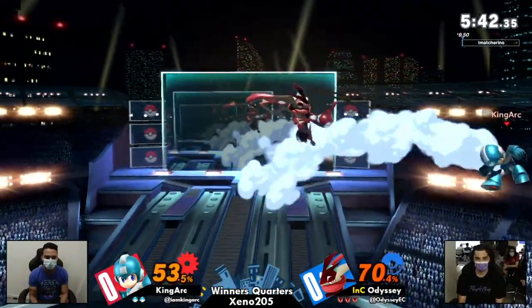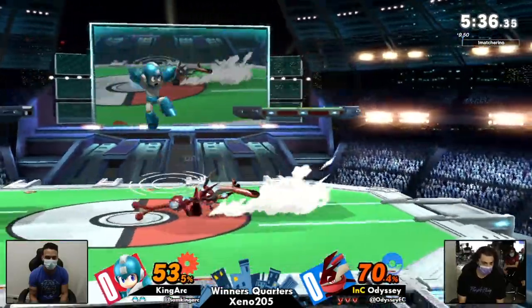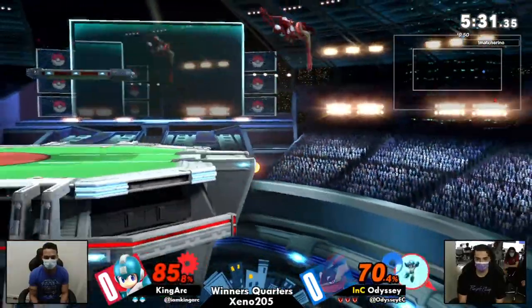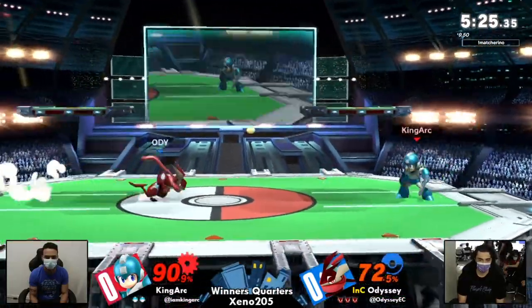This is not how you want to spawn back in. Already taking 53% off of a quick up-air juggle. Odyssey is just tacking on more and more damage, using King Ark's own weapon against him. And the read on the landing option, looking for that back air. That side-B was very good by King Ark to cover that. But Adi right now coming out guns blazing.